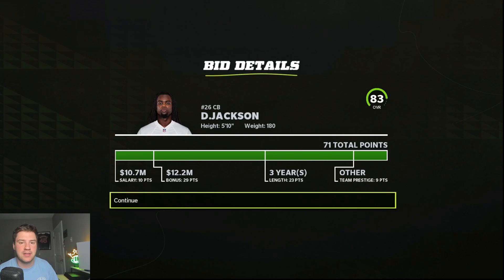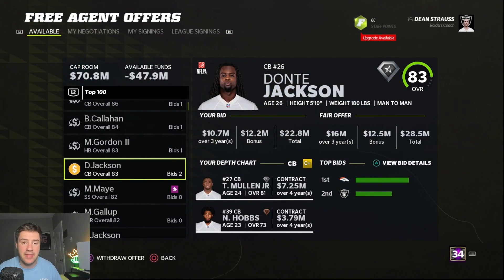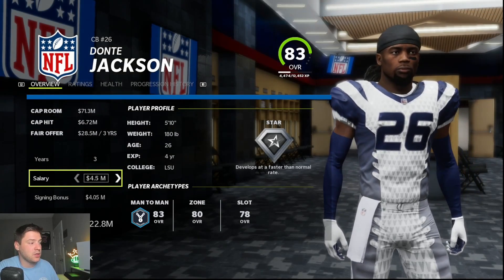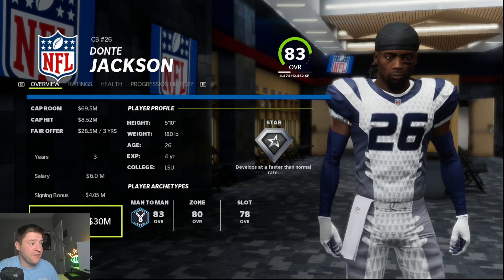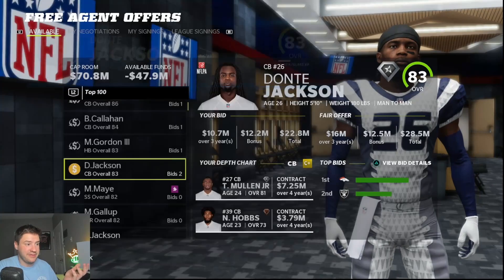He doesn't like our team prestige — the Raiders apparently aren't one of the more historic franchises he wants to play for. That's why teams like the Patriots or the Cowboys can do really well in free agency because of that team prestige. So we need to make up for the lack of team prestige with more money. We're competing with the Denver Broncos for him, so we need to outbid them via points. Based on our previous offer, the best way to do that is to increase the salary — we have the money to spend and he's going to be a stud for us — so we're going to go all the way up to $6 million, which brings us from 71 to 95 points.